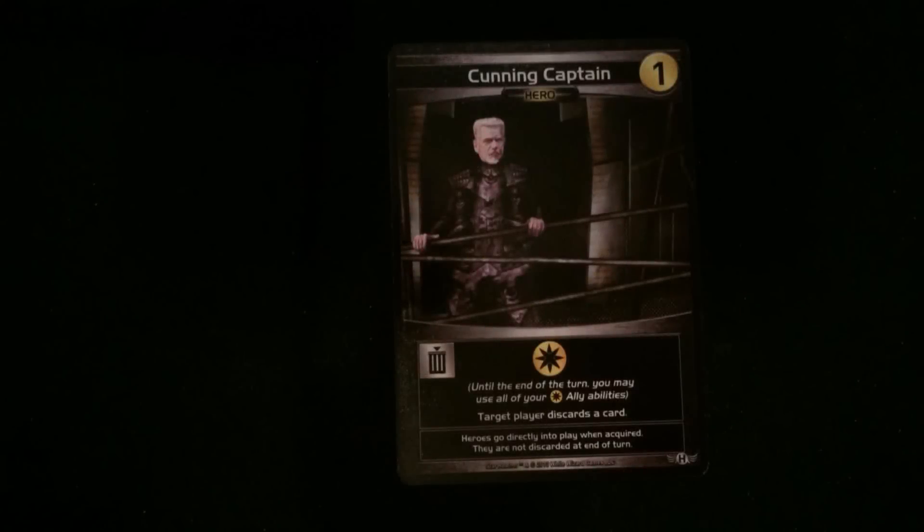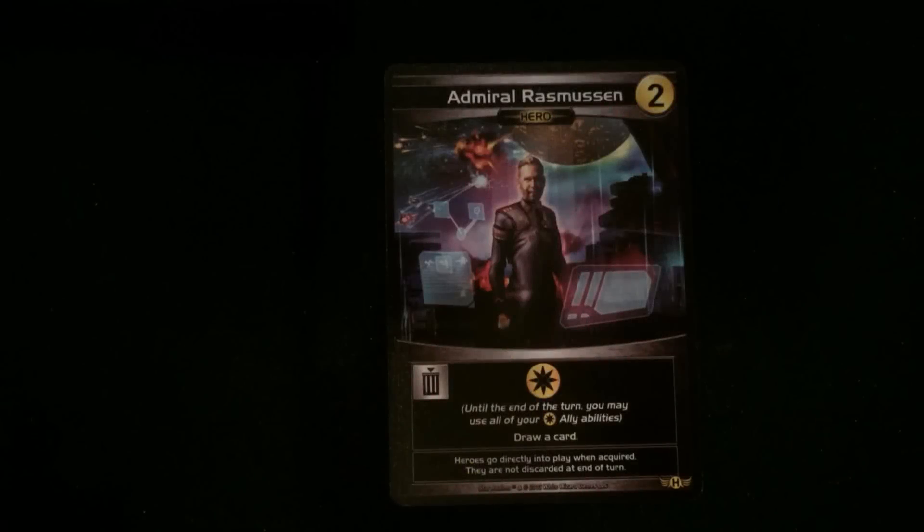Next, we have the High Priest Lyle — there is only one of those, his cost is two. Until the end of the turn, use your ally abilities and you can scrap a card. Then we have the Cunning Captain, cost of one. From the yellow faction, until the end of the turn, you can use all of your yellow ally abilities and target opponent discards a card. So the red is about scrapping cards and the yellow is about causing somebody else to discard or draw a card.